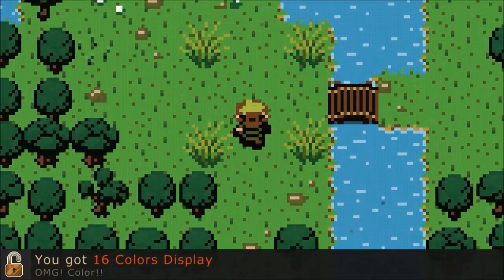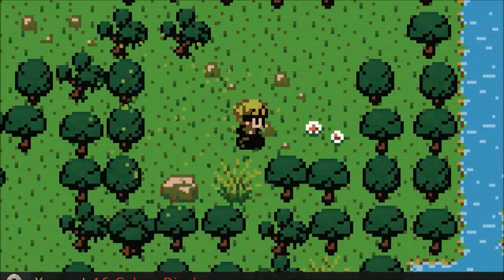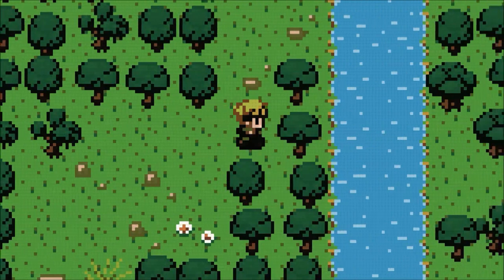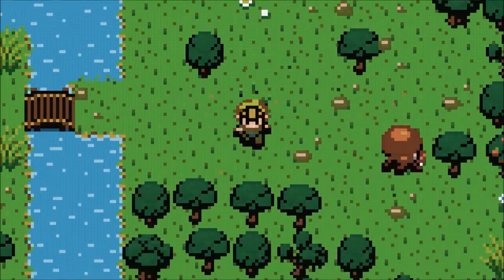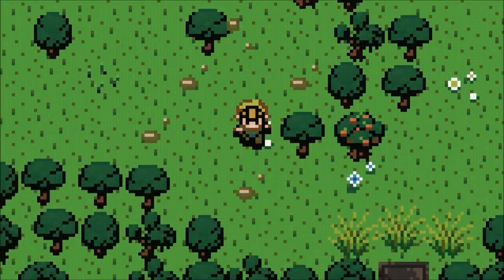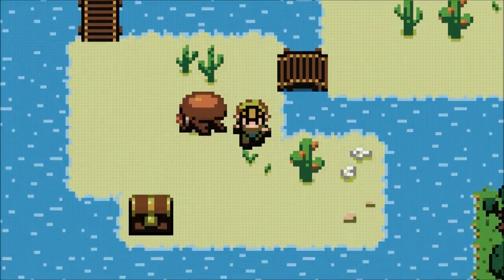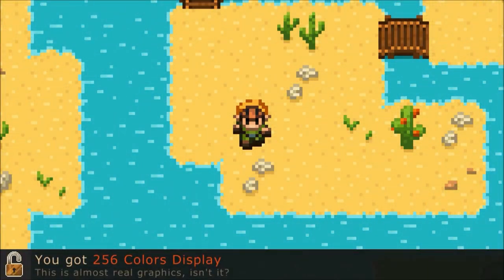Evoland accomplishes this with gameplay and a story that span time — through both technical advancements of video games and in a literal sense. As the main character Klink, who is totally not a green tunic-wearing Link with spiky blond hair similar to Cloud's, who eventually finds a buster sword, you search for power-ups to advance his quest.